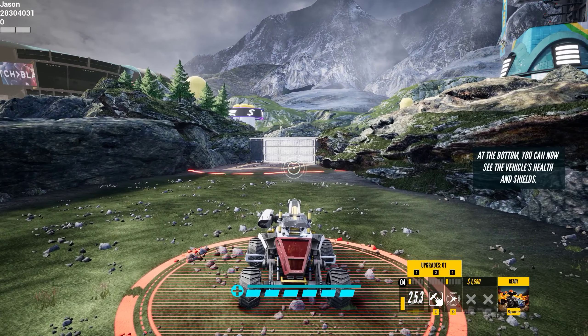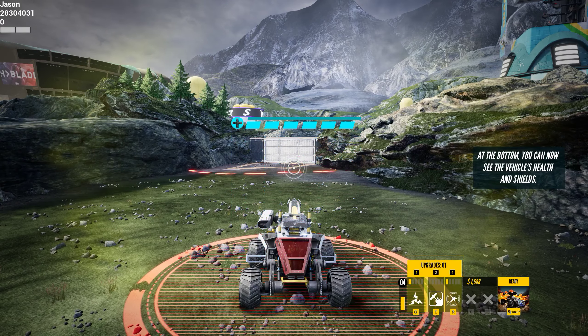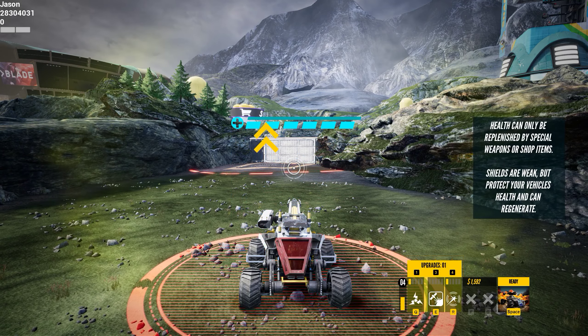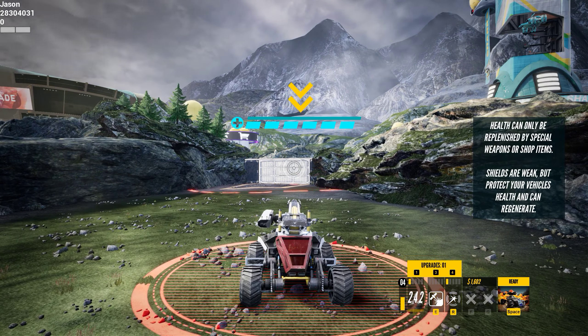At the bottom, you can now see the vehicle's health and shields. Health can only be replenished by special weapons or shop items. Shields are weak but protect your vehicle's health and can regenerate.